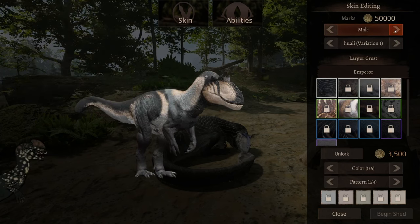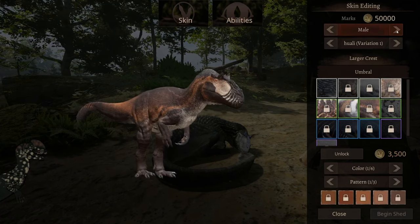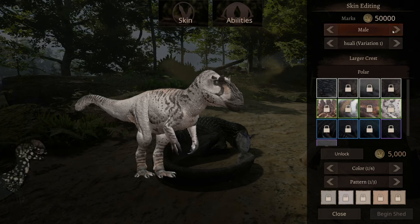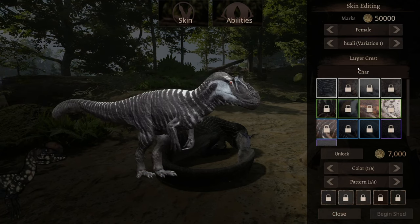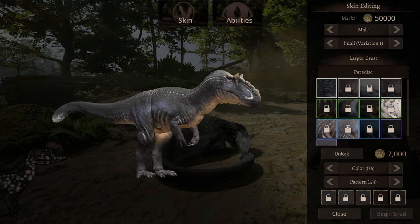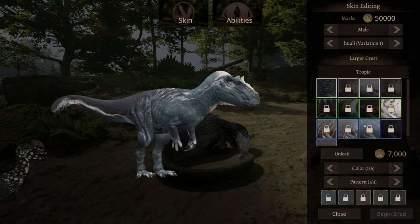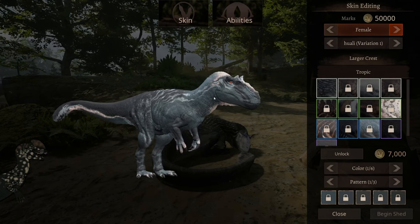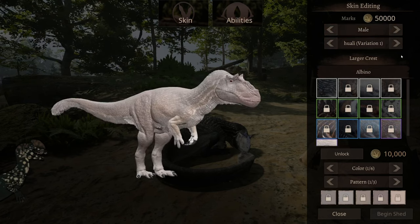Emperor — this kind of actually makes sense: one's lighter, one's darker. Umbral — one's a little bit more bright than the other, one's a little bit taller. Polar — one's a little bit more colorful, the other's a little bit more gray. Char — I can see that. Paradise — there's gonna be a huge difference with the males and females. The only difference here is that it has just a lighter blue there. Melanistic — really, there's no difference with melanistic nor the albino skin.